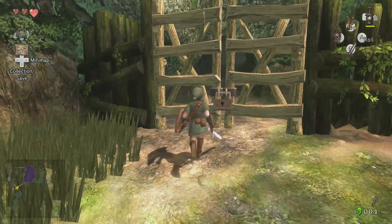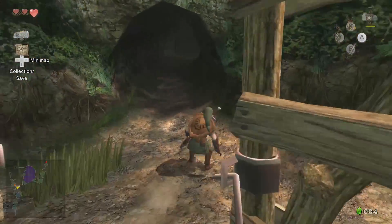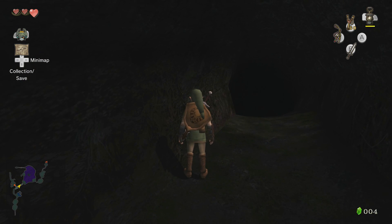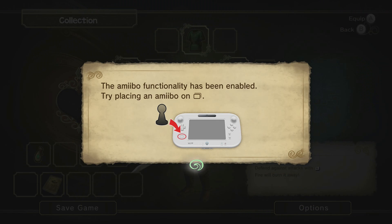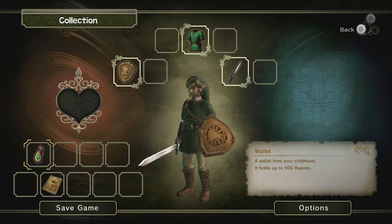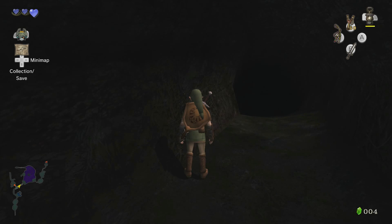The amiibo functionality has been enabled. The true challenge begins — I'm pretty sure it's in the collection. This effect will last until you die. So every time we die we have to re-enable it, meaning if I don't ever die that'd be ideal.